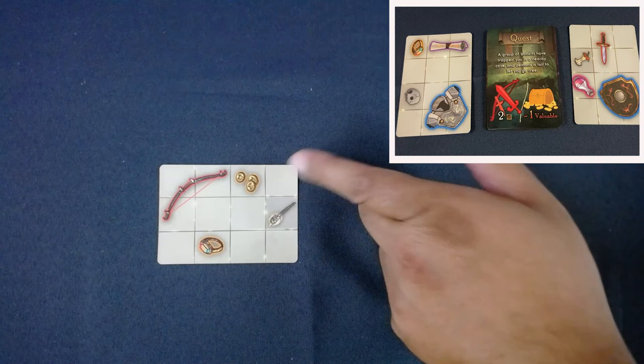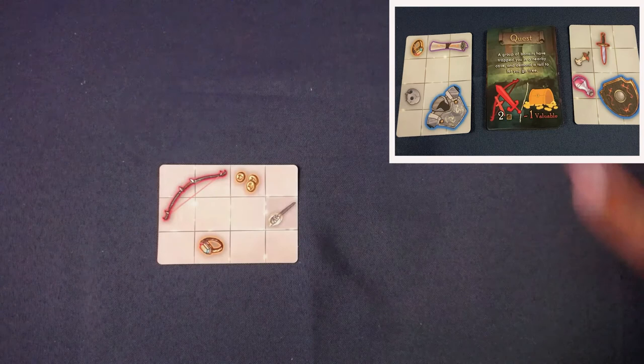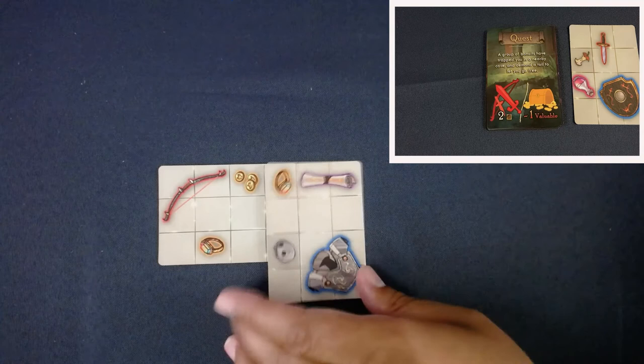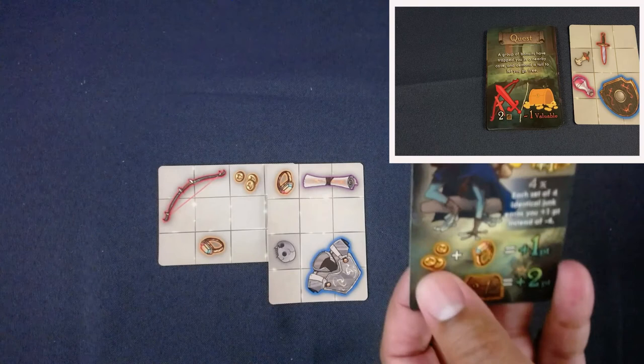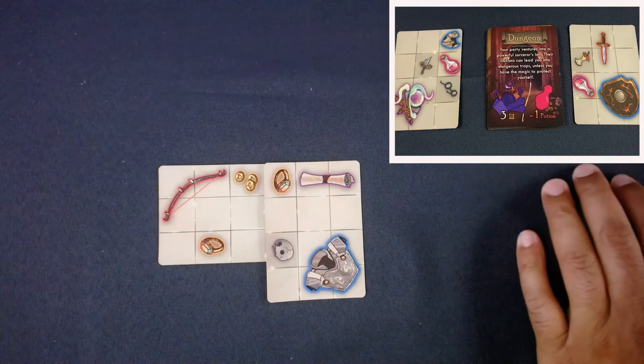Either I have the two weapon squares or I cover a valuable - thematically you fight them or bribe them. Good thing I have my trusty bow and arrow, so I fulfill the precondition and don't have to cover anything important. I take a card and place it to cover junk, which is minus one point, and I also get an extra point from Tenderfoot for pairing coins and a ring.